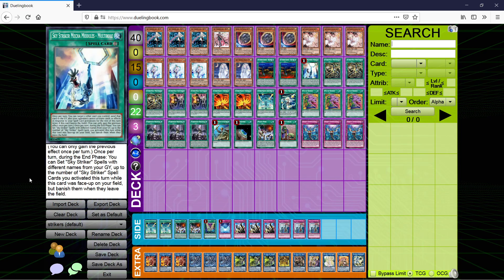Also, while Multi-Roll is on the field, whenever you activate Sky Striker spells with different names, at the end phase you get to set spells from your graveyard equal to the number of Sky Striker spells you activated while it was on the field — and then they're banished when they leave the field. This is pretty good because it lets you break your opponent's board, set those same cards, disrupt their turn, and deal with whatever they have left in hand.